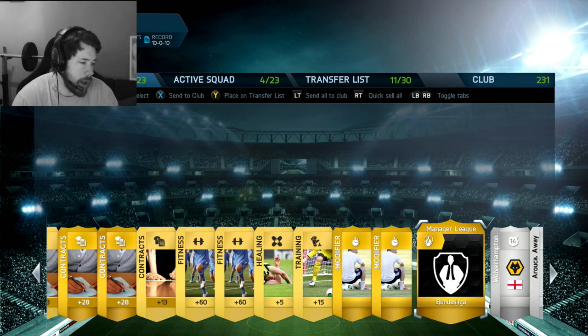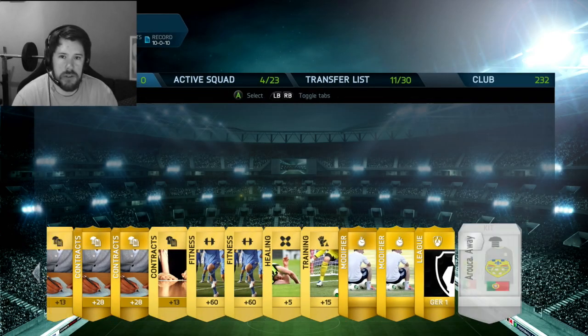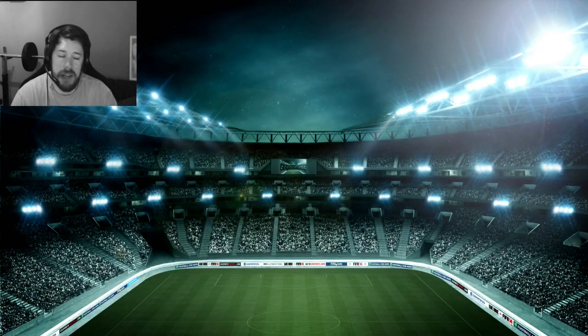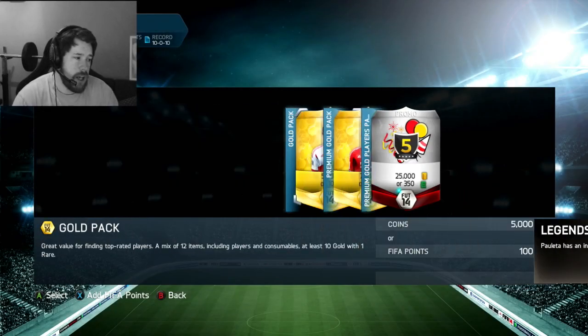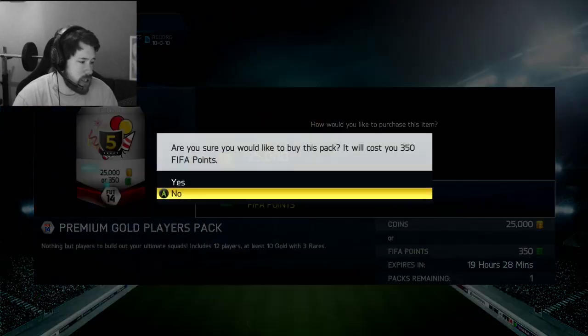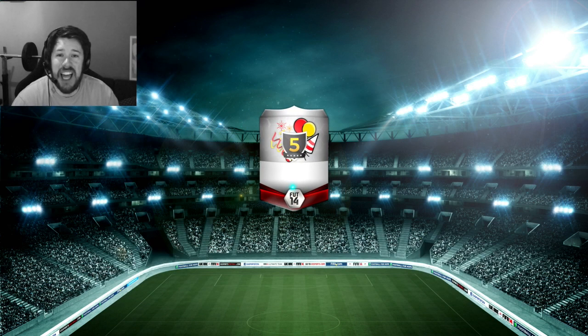Hopefully this is the pack opening where we get incredible players — in-forms that aren't Godin, and gold players like Robben, Ribéry, Ronaldo, Zlatan, and Messi. A second in-form Messi, that's what I want. This is account number four and this is five years of FIFA. These are supposed to be the special packs — EA saying here, have everything. And right now they're giving me absolutely nothing.